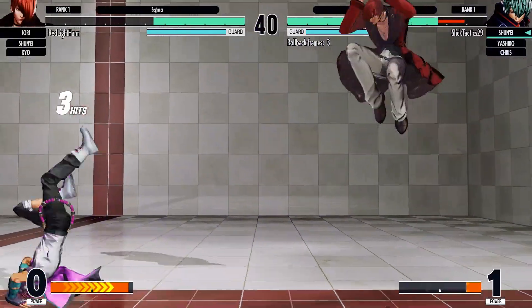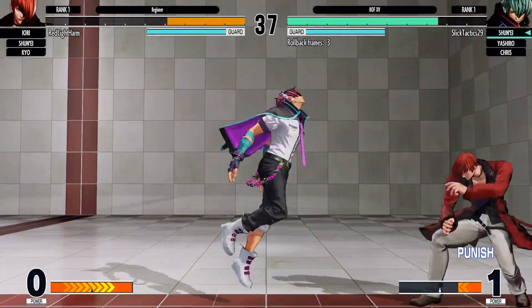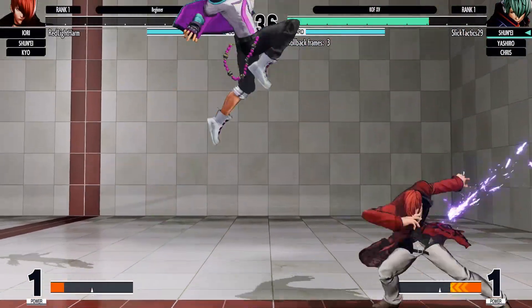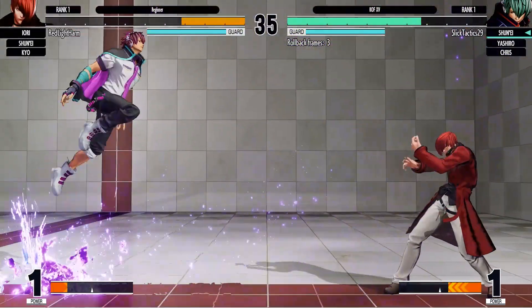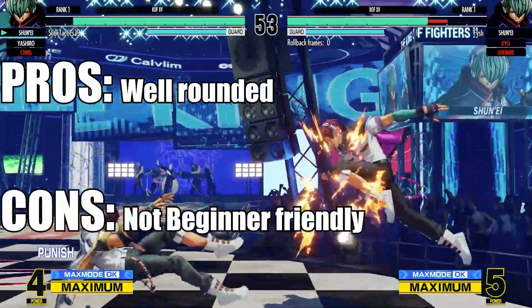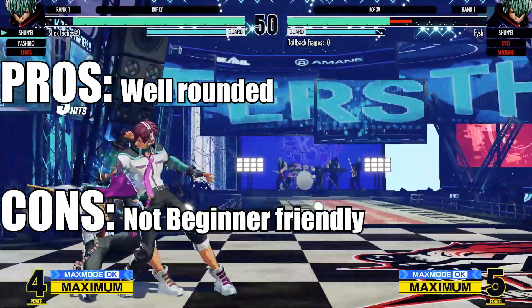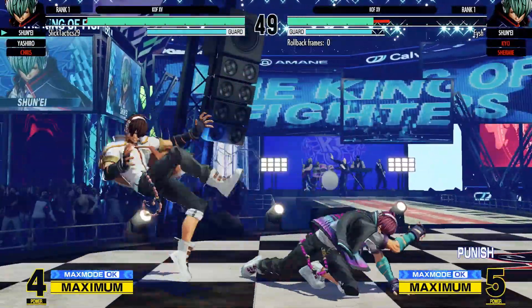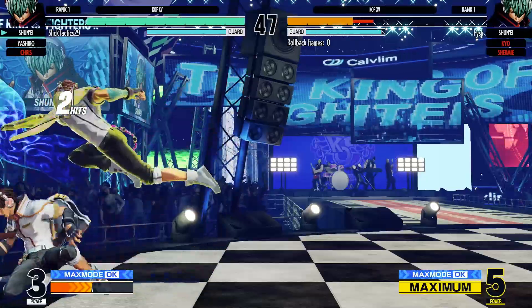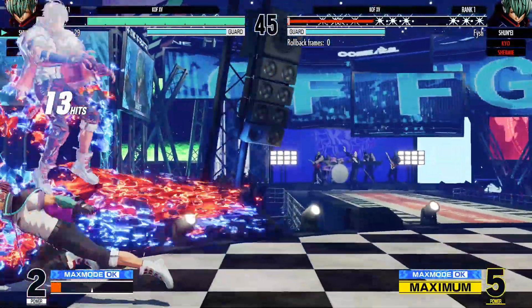Am I gonna use him when 15 fully comes out? Probably not. I'm pretty sure I got my team set, but him and Yashua was fun for the beta, so I'm pretty glad that I did give them a shot. As the protagonist, your job is to do combos and look cool while doing it. Out of all the characters, his combos look the coolest because they're really flashy, and he's got the whole fire and blue fire element combos. He's always cool to do combos with.